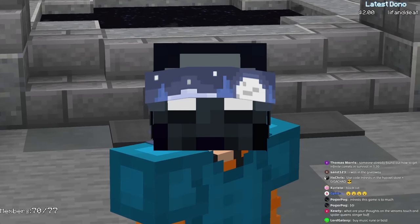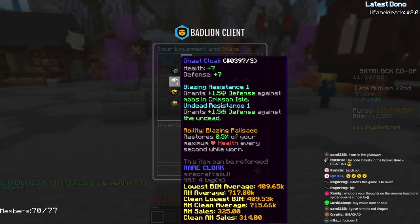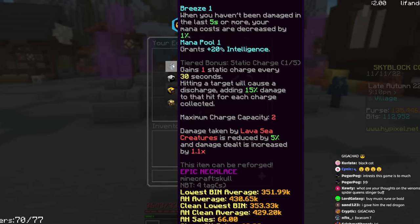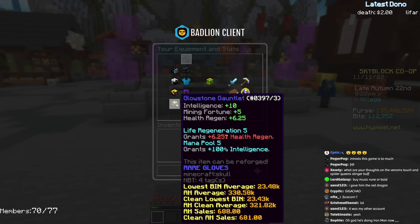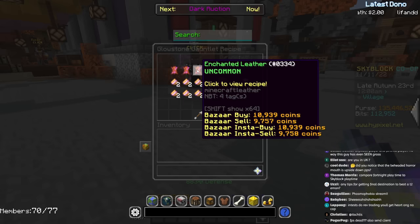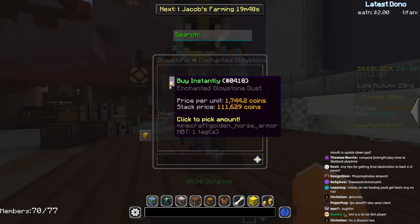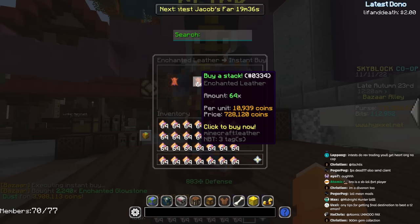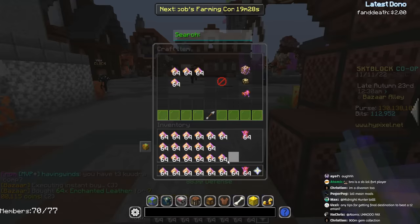Before I start grinding the Enderman, there's something I want to do first. My equipment pieces are pretty bad — I just have a random implosion belt, a ghast cloak, and a Thunderbolt necklace that I crafted myself with decent attributes, but I could do much better. These things are incredibly cheap to craft, so I'm going to make a bunch myself. I just need a bunch of enchanted leather and enchanted glowstone dust. Filling my inventory is 4 million coins — and just a stack is 700k.